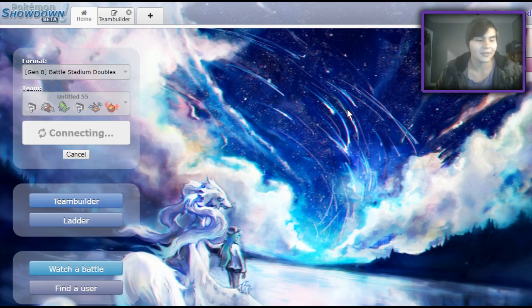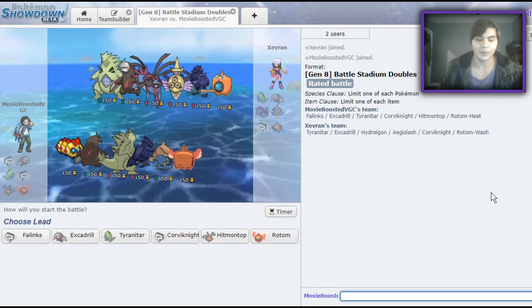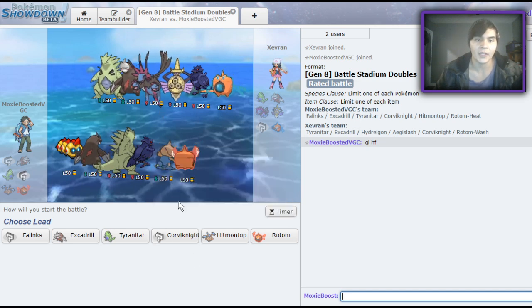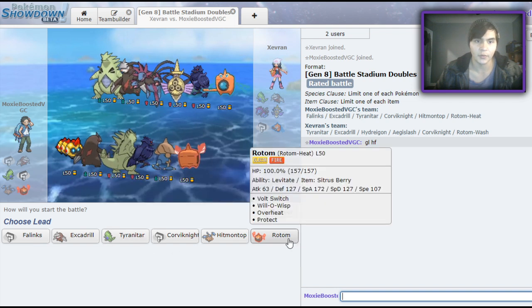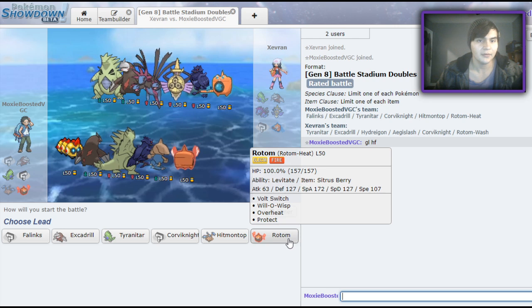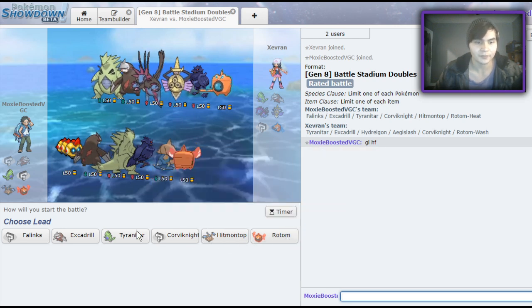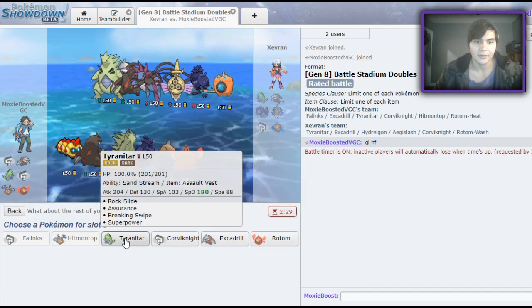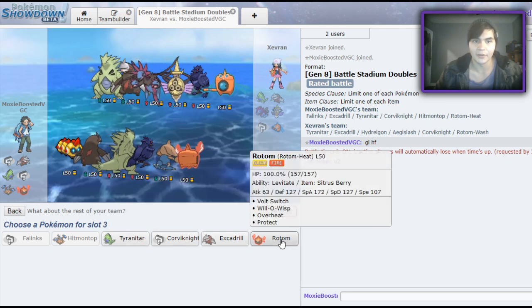Let me get a couple more. Now we're facing opposing sand — got two Steels, actually three Steels, a really big Rotom weakness. How do you deal with Rotom besides your own Rotom? No Intimidators either. I could honestly lead off Phalanx here. You know what, it doesn't matter if I win or lose this one — I want to bring Phalanx. I'm going to lead off Phalanx and Hitmontop. It's not really a good idea but I really want to use Phalanx, so if I lose I don't care.